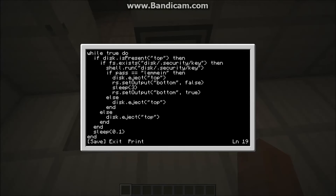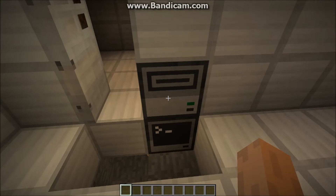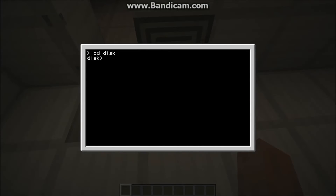Control S, Control E. Then, we're going to do 'cd disk' to go into our disk. If you haven't already put in your disk, then put it in your disk drive. Then, you're going to want to do 'mkdir .security'. This will create an invisible folder — because if you see, I type 'dir', nothing pops up, but it's still there because if you type 'cd .security', you'll actually go into the folder.